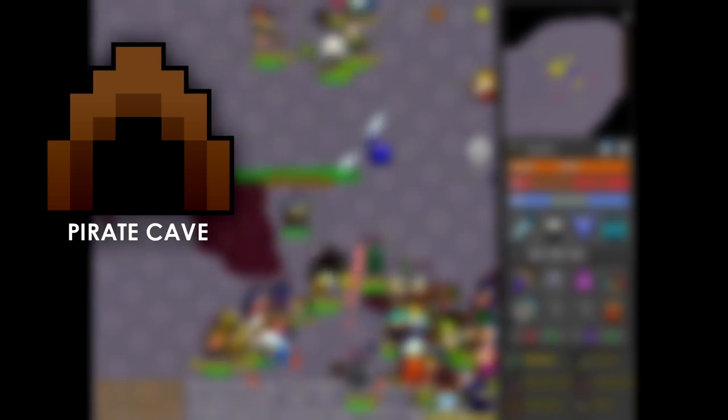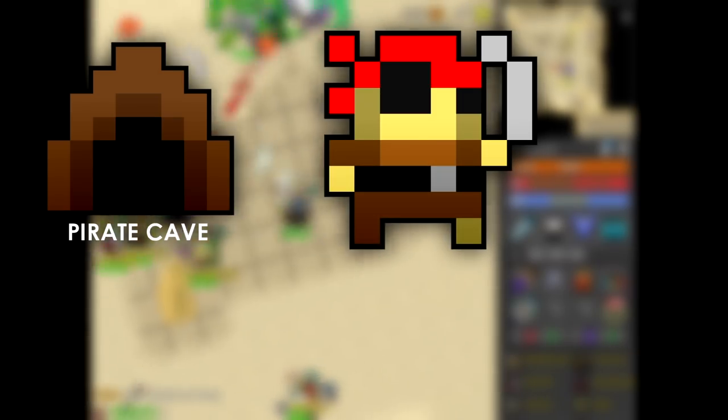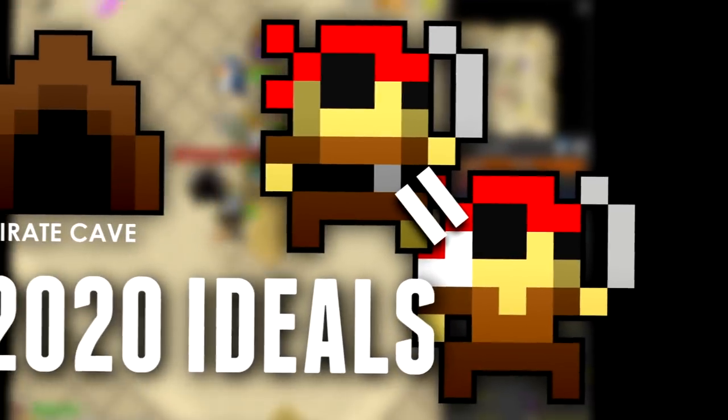The pirate cave had the drop rate of its signature item, the pirate rum, increased — no support of alcoholism intended. Beach pirates and pirateesses also now dropped the pirate cave portal, which is what we call equality.